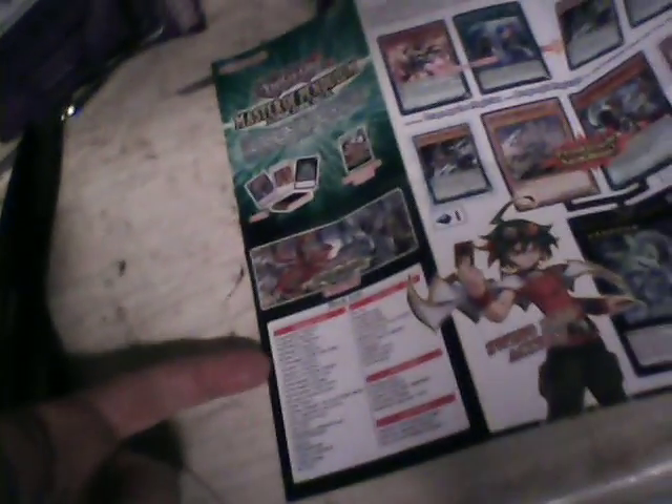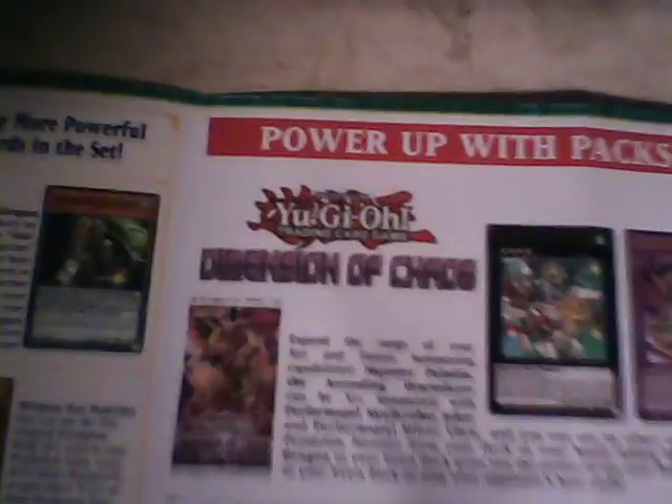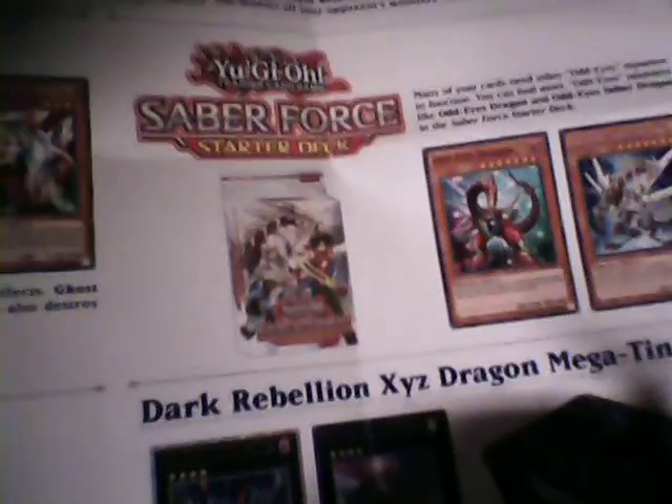This is actually double-sided, so I'll just show it to you. There's the Master Pendulum stretch deck list on one side. It says 'Deck Guide' here, with the game guide and deck list. Then you got the usual how-to guide, and over here we got a few things you can use to upgrade your game, such as the Dimension of Chaos, Cross Souls, High-Speed Raiders, and Clash of Rebellions.